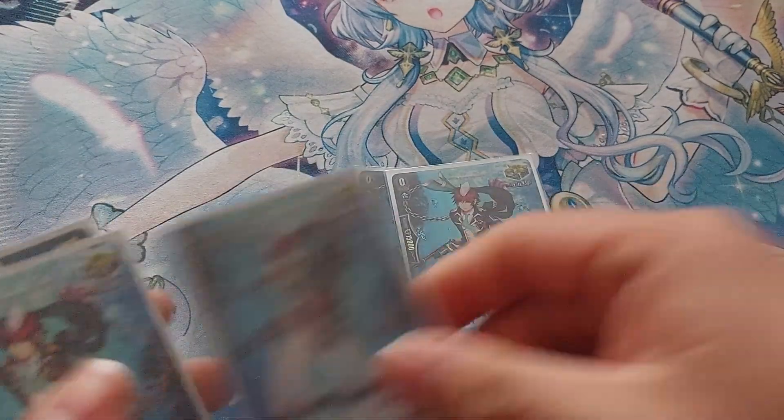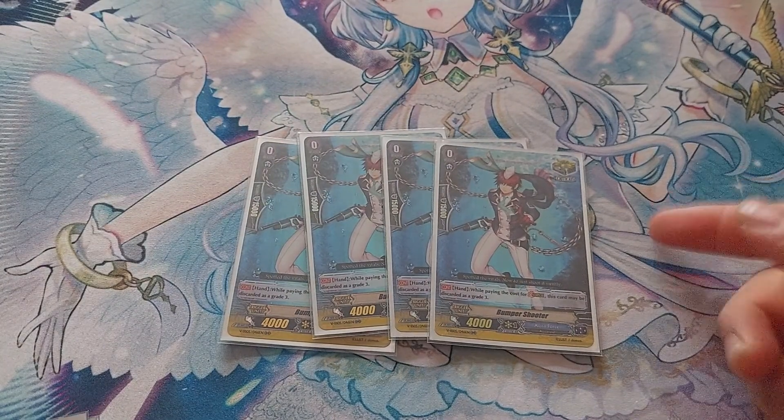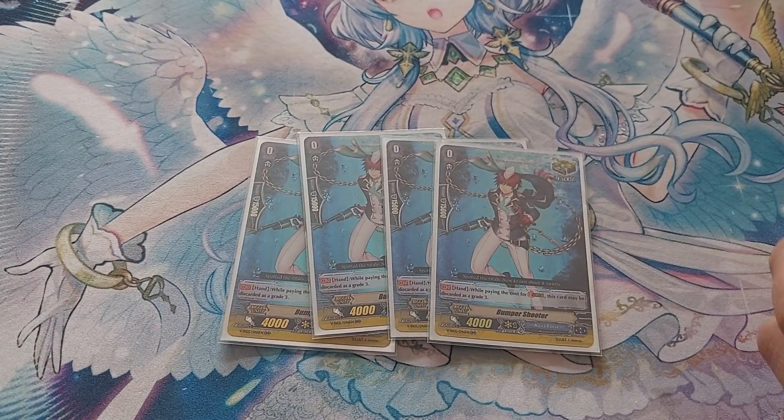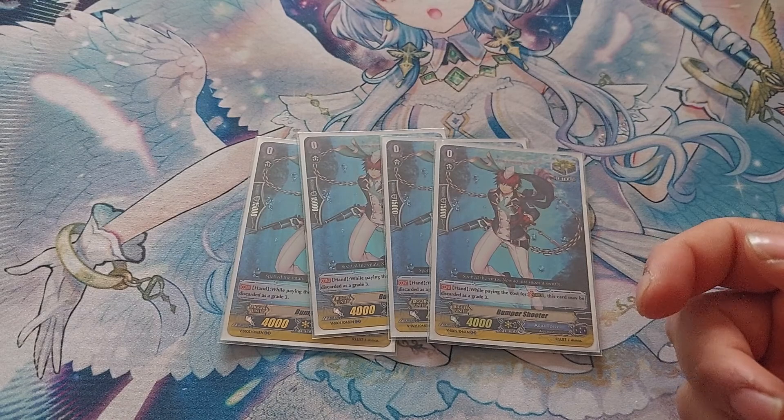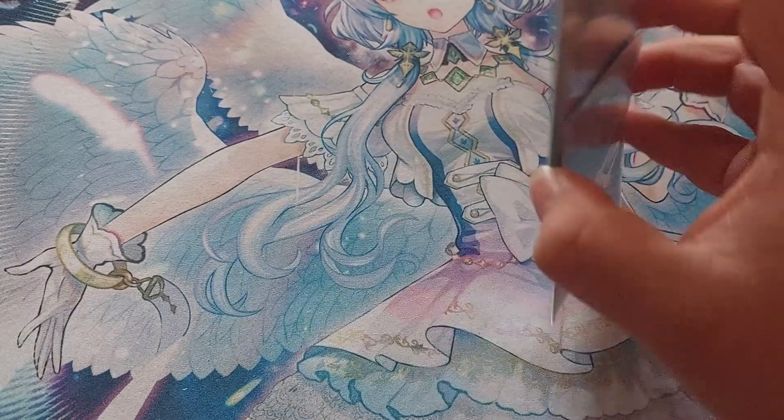Next, we're running four copies of Bumper Shooter — an effect critical. When paying for the cost of stride, this card is discarded as a Grade-Free. Just extra stride fodder, basically.